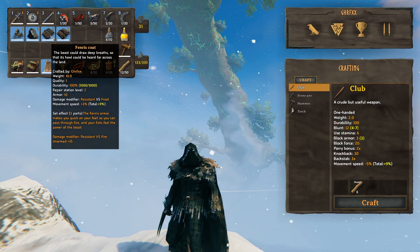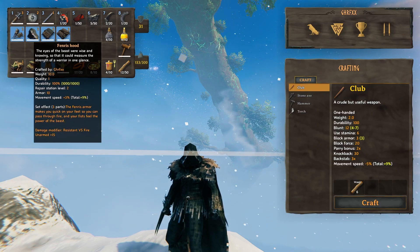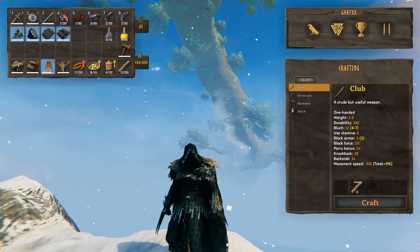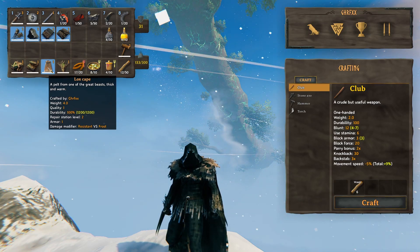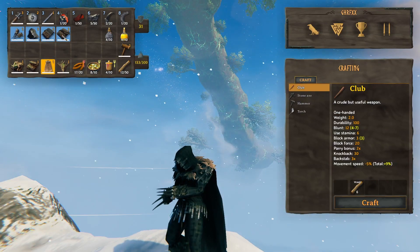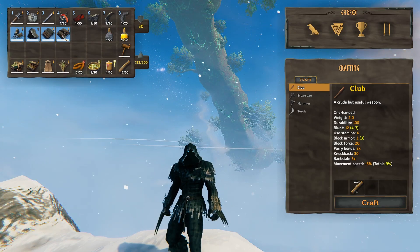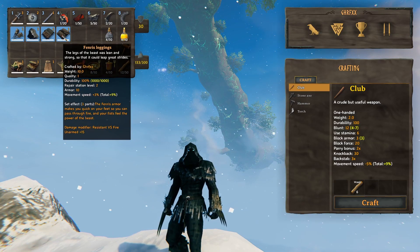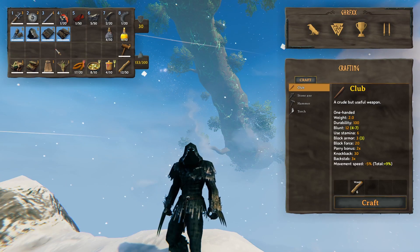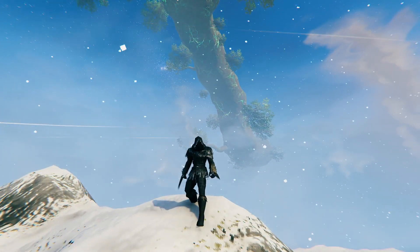The Fenris Coat as well as the leggings will give you 10 armor, and the Hood also gives you a solid 10. I'm getting the extra 1 armor from my coat right now. It does give you resistance versus frost from the coat, so you don't need anything there. And it is only the full set effect that gives you fire resistance as well, so here you're rocking frost and fire resistance.